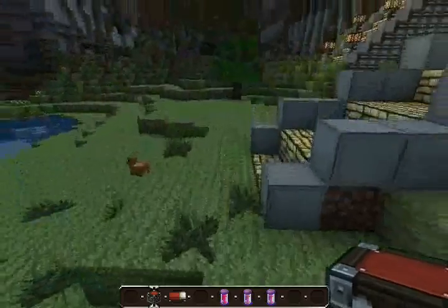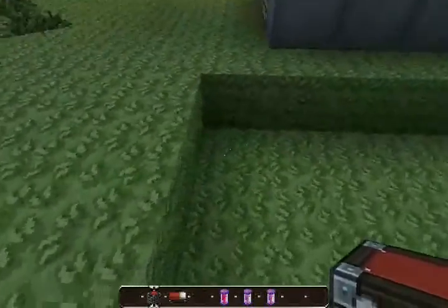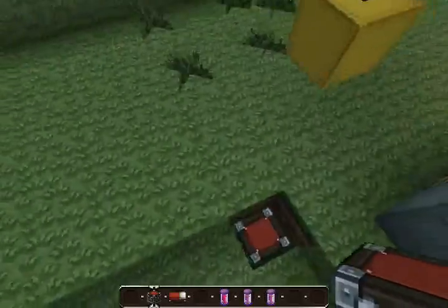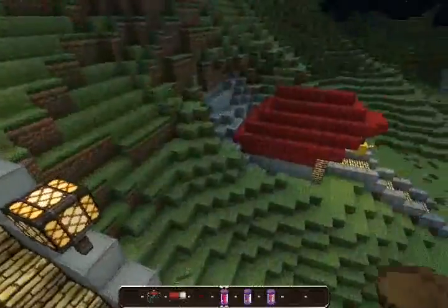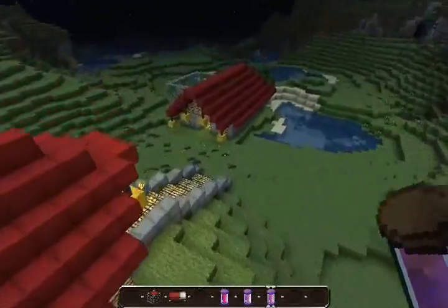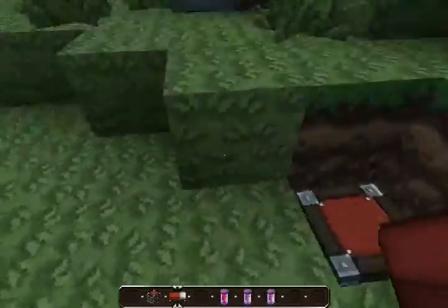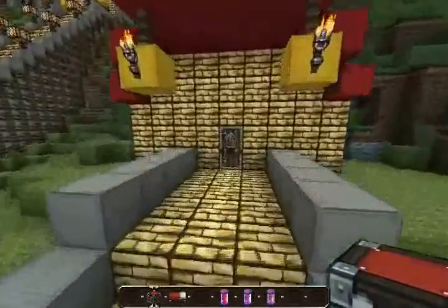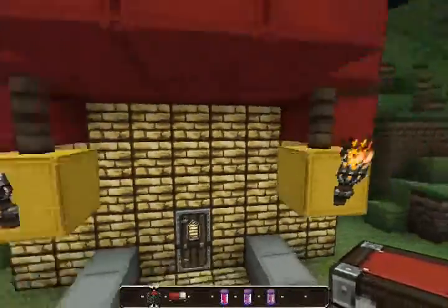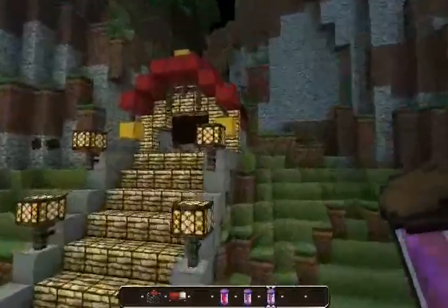I will have chests hidden throughout the course. So like, I'd have a chest over there maybe filled with two diamonds and three iron, and another one over here with six coal or ten gold or something like that. So the players can find them and either protect them, or take the stuff and go to the shop and buy protection so they can possibly win the round.